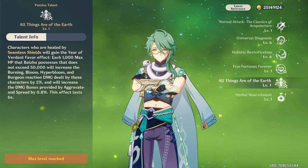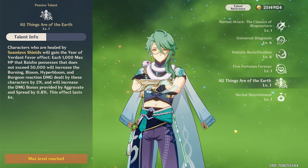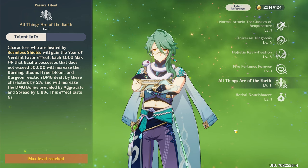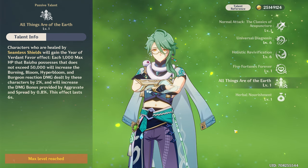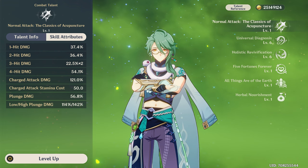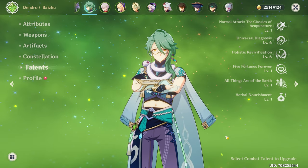You're going to have to stack a lot of HP on Baizhu to benefit from his healing, his shield, and to boost your reaction damage. We'll talk about that when discussing artifacts. For Baizhu's playstyle, you can use him as an on-field character since he's a catalyst, so his normal attacks deal dendro damage. If you want to use him as a driver in a bloom team or as a dendro applicator, you can play him that way, but it's not optimal because his damage isn't that high. It's better to use him as an off-field character. For talent priority, prioritize your burst first, then your elemental skill. Level up normal attack only if you use him on-field.